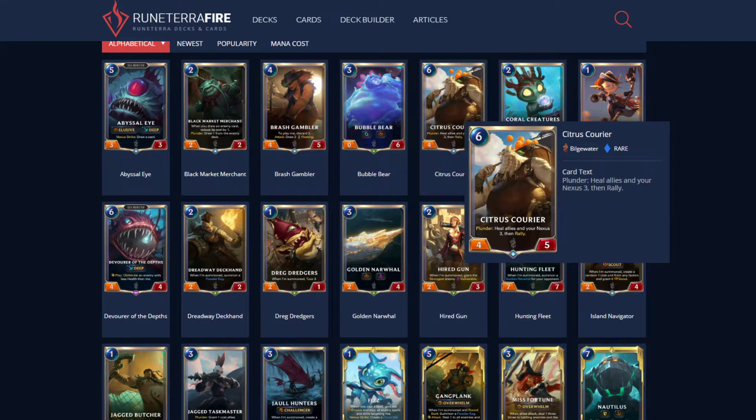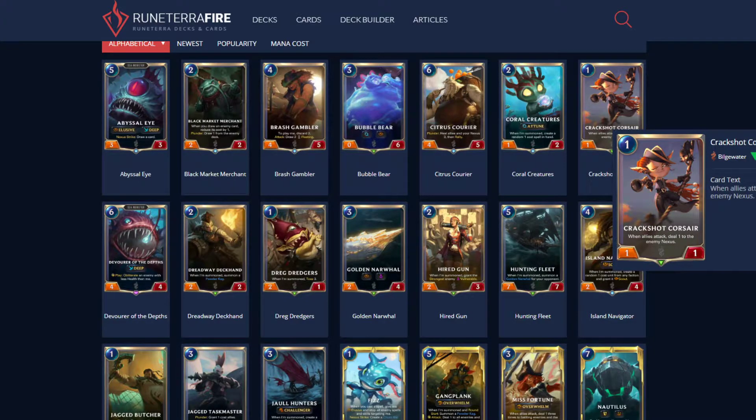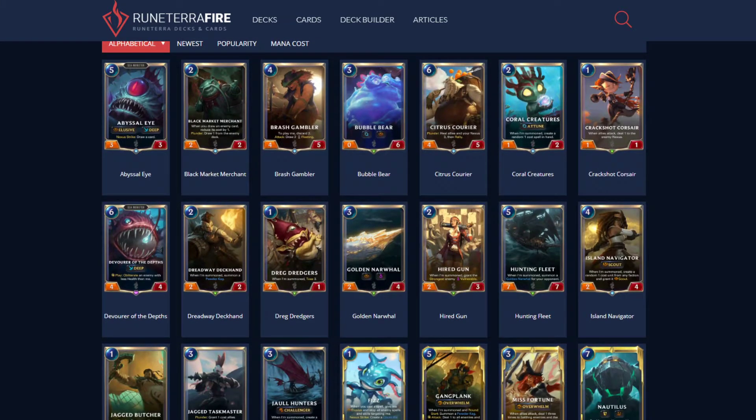Citrus Courier: you can make an argument for it — it has a Plunder effect. Heal allies and your Nexus three, then Rally. I think that could be really good. Rally effects are really good for MF and GP since they have effects that activate when they attack. Only problem is he costs six, so you don't want to run three of them. Crackshot Corsair is a one-cost 1/1: when allies attack, deal one to the enemy Nexus. This is just great — synergizes with the GP level-up and Plunder effects. Dreadway Deckhand: when summoned, summon a Powder Keg. Anything summoning Powder Kegs is great.